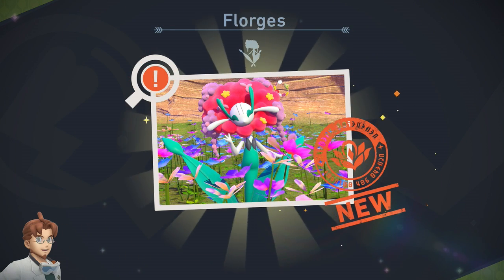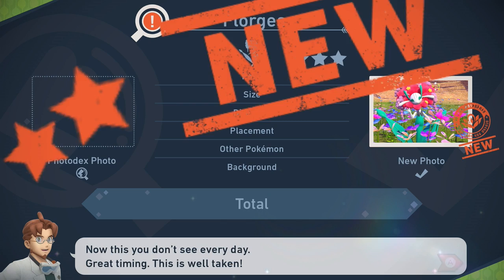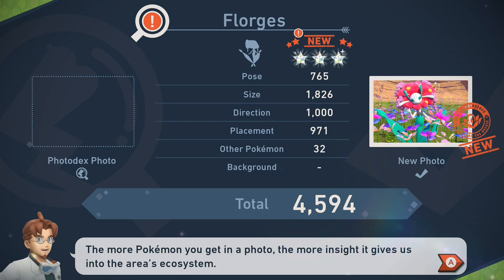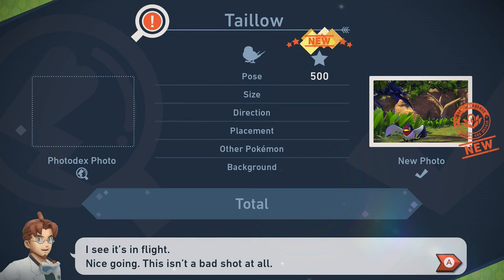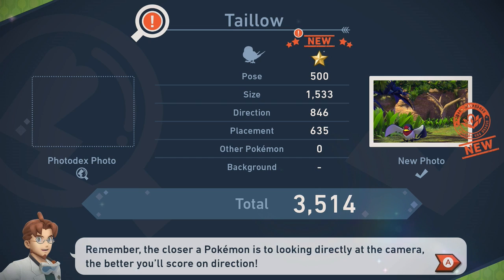Next is Wurmple — a new addition to our research, seems like it's on its way somewhere. Your placement is looking good — centering your subject balances the photo well. Next we've got Flourges — a new addition to our research. The more Pokémon you get in a photo, the more insight it gives us into the area's ecosystem. Next is Taillow — a new one for your photo decks, I see it's in flight.